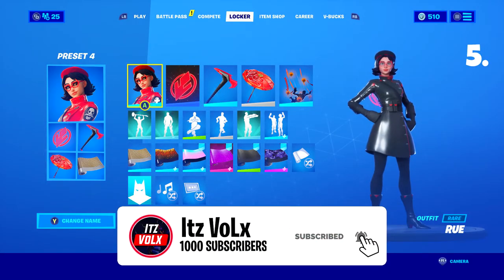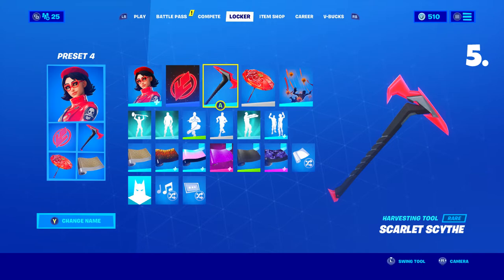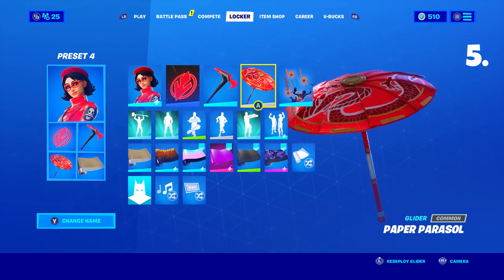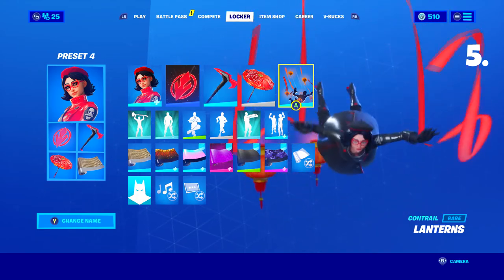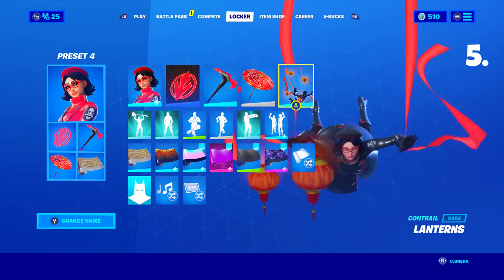Finally we've arrived at the last skin combo, which I think is one of my favorites so far. For the backbling I chose the Sith, which was a part of the Star Wars event. For the pickaxe I chose Scarlet Scythe, which was a part of Season 9 — the red and black just matches the skin really well. For the glider I chose Paper Pass Roll again, from Season 3. For the contrail I chose Lanterns — the red ribbons of this contrail match the skin really well and it was unlockable in Season 5.